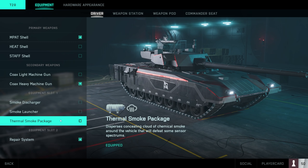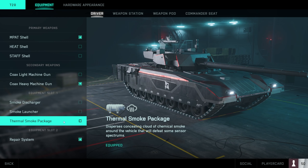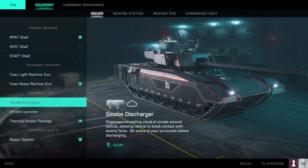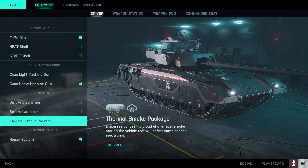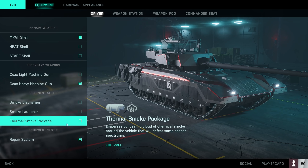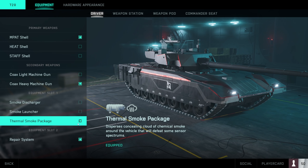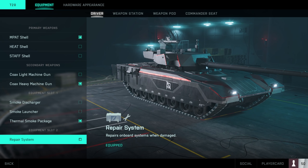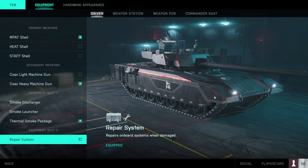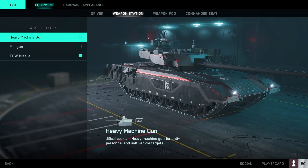The equipment slot is straightforward. Once you unlock the thermal smoke package, it's better to use over the others — it disperses smoke differently and removes lock-ons from you, giving you the best bang for your buck. The repair system will instantly re-engage any disabled part of your vehicle, start the healing process, and boost it up before it slows down a bit.